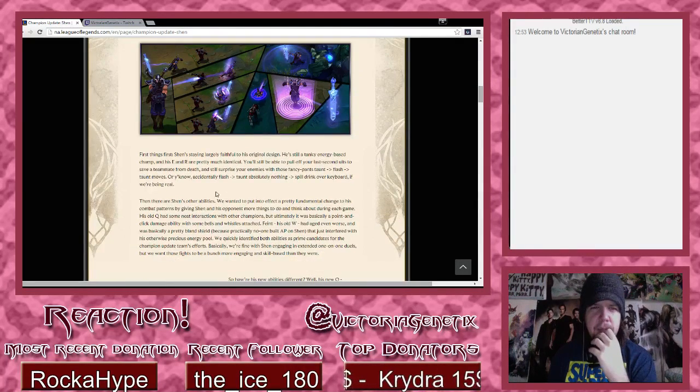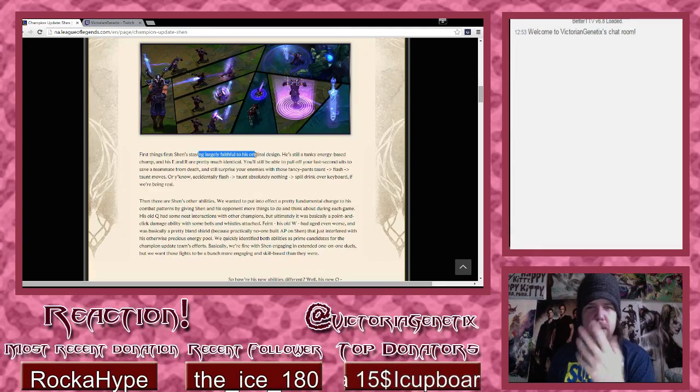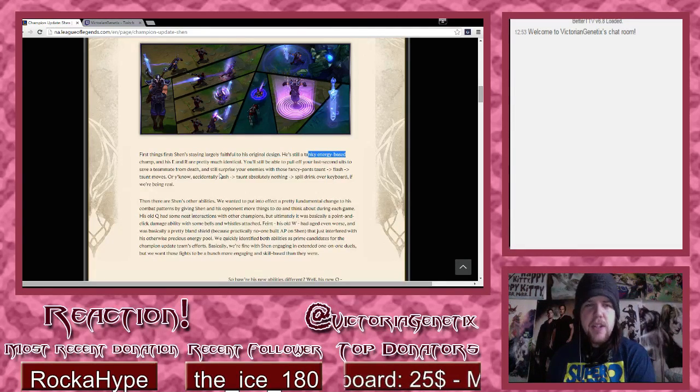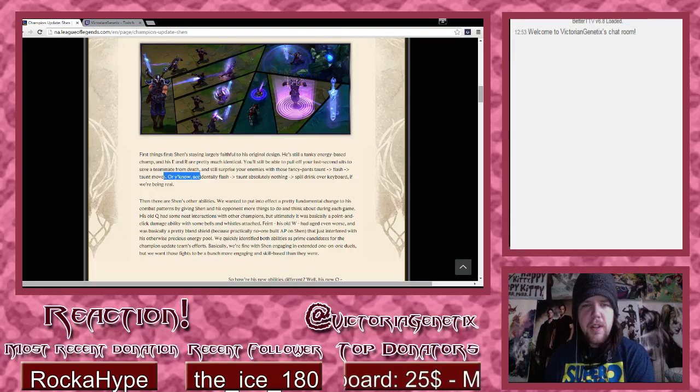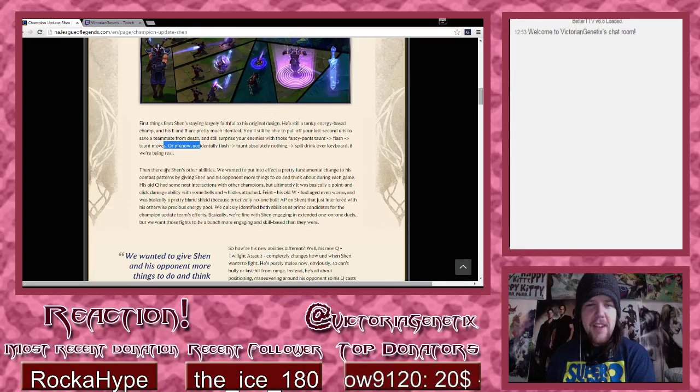First things first: Shen is staying largely faithful to his original design. He's still a tanky, energy-based champion and his E and R are pretty much identical. You'll still be able to pull off last-second ults to save a teammate from death, and still surprise your enemies with those fancy pants taunt-flash moves - or you know, accidentally flash-taunt absolutely nothing and spill your drink over your keyboard, if we're being real.